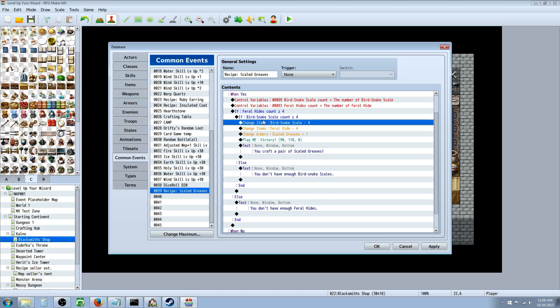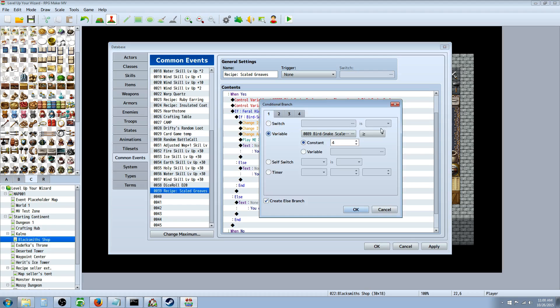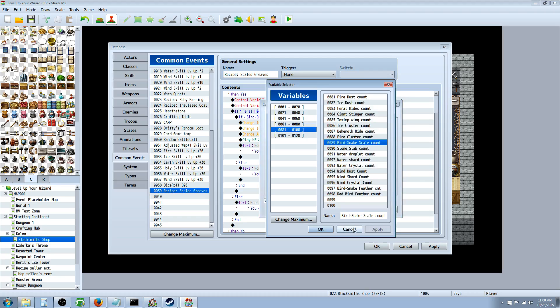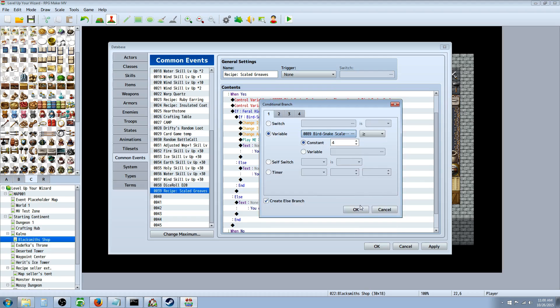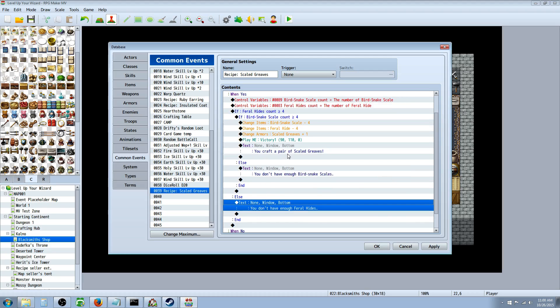If you need multiple items, nest your conditional statements. The second conditional statement works the same way but for the second item — say it takes a hammer, and you check greater than or equal to one or two or whatever. Create an else handler for that second condition as well, and say you don't have enough of that second item.